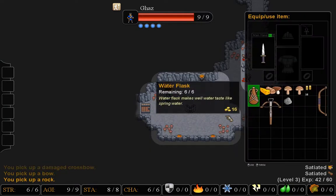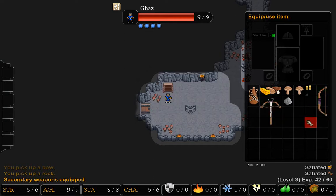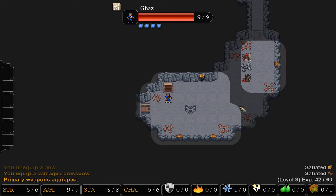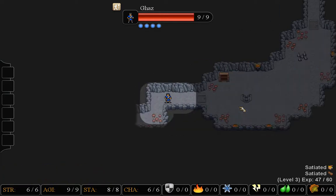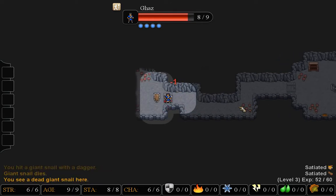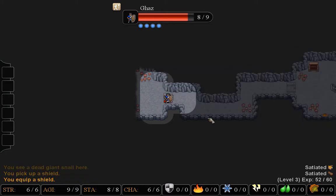I picked up a crossbow and a regular bow, but I have no ammunition for either. I guess I'll equip the crossbow because it takes up more room in my inventory. It sounds like a spider out there — oh it's a snail. And a shield! Finally I have something to help me defend myself, though I could really do with a better weapon.